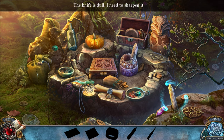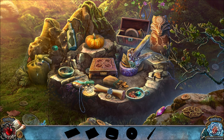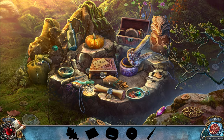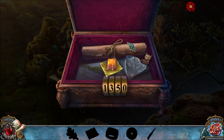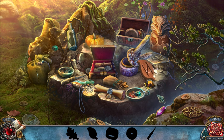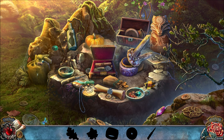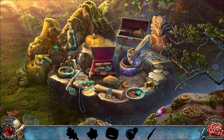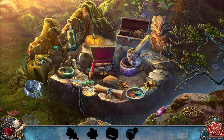THIS KNIFE IS DULL — I NEED TO SHARPEN IT. I'M GONNA GRAB THIS CRYSTAL AND PUT IT INTO PLACE WITH THE OTHER CRYSTAL. THAT'S GONNA GIVE ME THE CODE TO OPEN UP THIS THING. THE CODE IS 1350. THAT GIVES ME SOME CANDY. I'M GONNA USE THE CANDY ON THE ANTS TO GET THE ANTS OFF OF THAT RUNE, BECAUSE I NEED THE RUNE. THE THREE RUNES ARE GONNA GO ON THIS THING. I CAN PICK UP THIS NOW — IT'S A WHETSTONE THAT WILL SHARPEN THE KNIFE. AND THEN I'LL USE THIS NEWLY SHARPENED KNIFE TO CUT THIS, GIVING ME A RING.